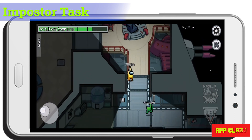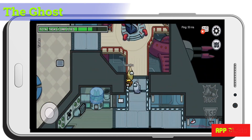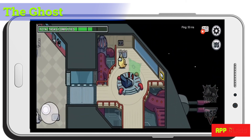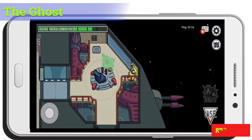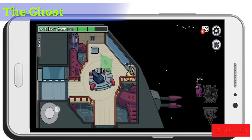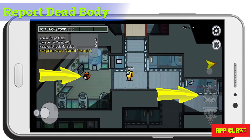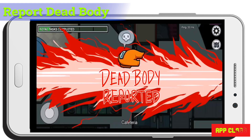In this case the imposter kills a crewmate. The crewmate who is dead becomes a ghost inside the spaceship and can still try to finish their remaining tasks, but cannot communicate with others. When another crewmate finds the dead body, they can report it and the emergency meeting starts accordingly.